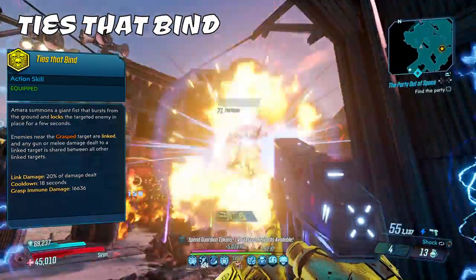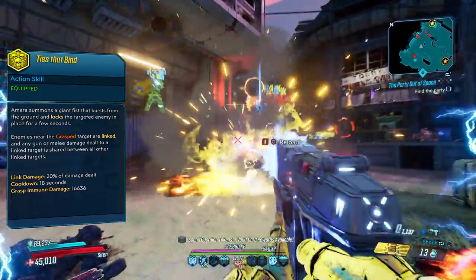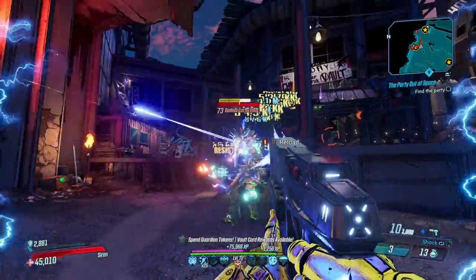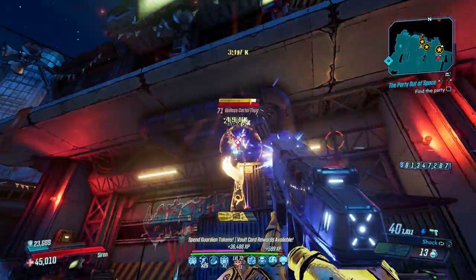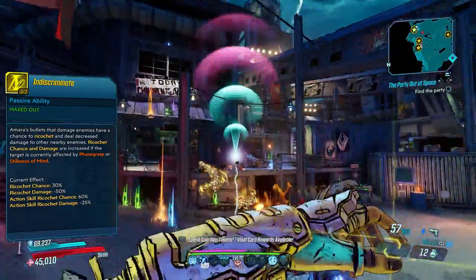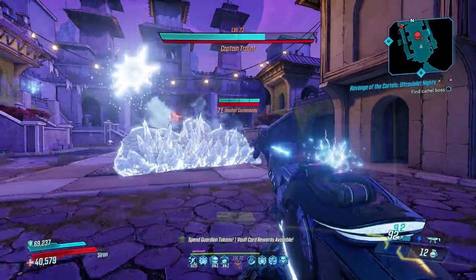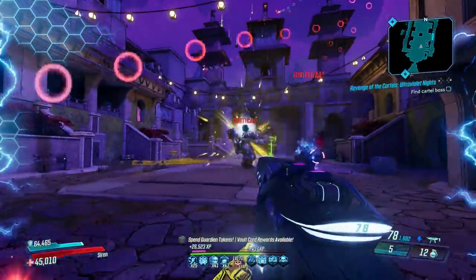Where Amara definitely doesn't shy away from is the mobbing arena, where Ties That Bind allows her to single-handedly dominate any battlefield. Ties That Bind takes Phase Grasp to the next level, linking all nearby enemies to the phase-locked target and spreading any damage you deal to everyone. The damage scaling is insane and is made even better when specced into Indiscriminate, which doubles the amount of ricocheting rounds triggered per shot. It's also a shortcut to instant boss kills — just phase grasp an enemy close to your main target, shoot them, and the link damage will comfortably take care of the rest.